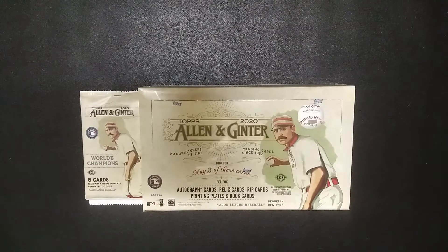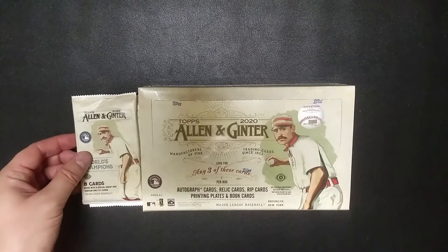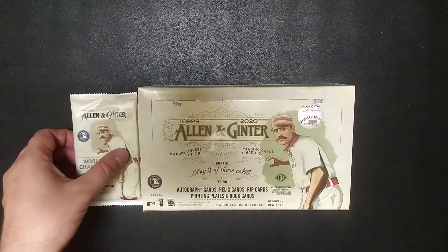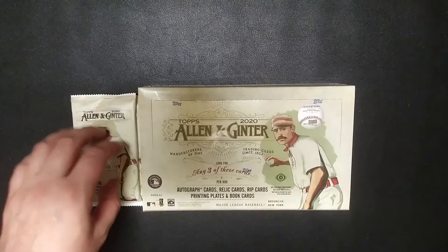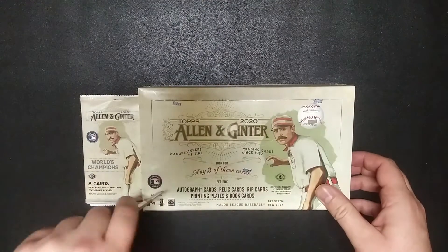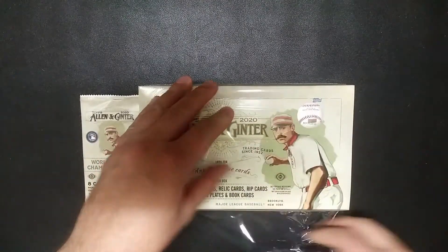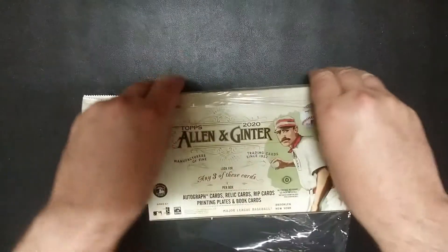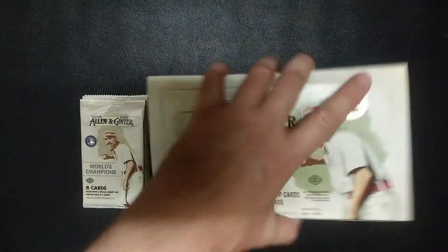Alright, how's it going everybody? I'm back with some more Allen & Ginter. Today I'm just doing one box and as a bonus I've got three packs here from another box that I opened earlier — these are the three packs that have the hits from that box, that's why I've saved them. If you watched the other video, I pointed out that every box I opened all the hits were in the exact same place, and that's looking true for this box that I opened earlier.